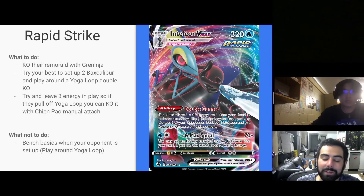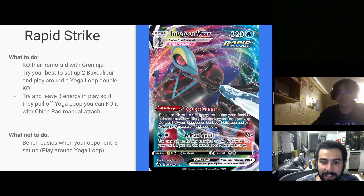Rapid Strike is always annoying to play against because if the Yoga Loop is set up, it's a problem. If you're going first, always try to KO their Remoraid with Greninja — this is a combo deck that always needs pieces. Try to get two Baxcaliburs set up so your board isn't vulnerable to the Yoga Loop knocking out both. If you see the Yoga Loop play coming and you can leave three energy on a Chien-Pao, it doesn't matter if both Baxcaliburs get knocked out — you can just attach one more and knock out their Inteleon or Lumineon. Be cognizant of what you're benching; if you're playing into the Yoga Loop, time when you put down your Manaphy as hard as possible for them to pull off the play.